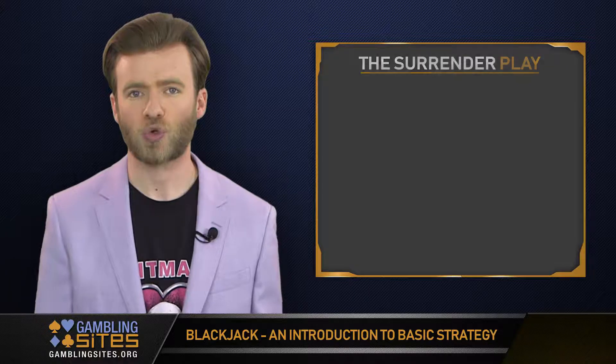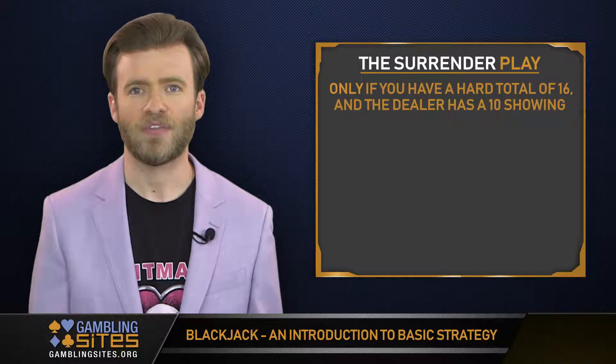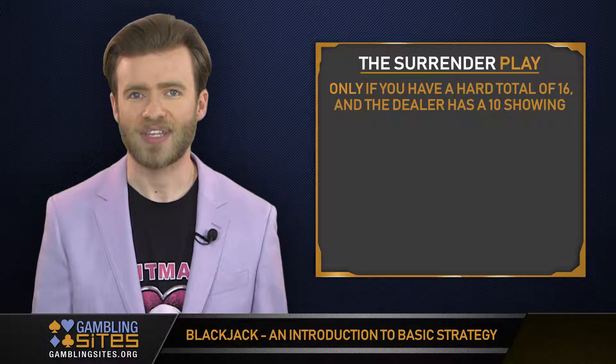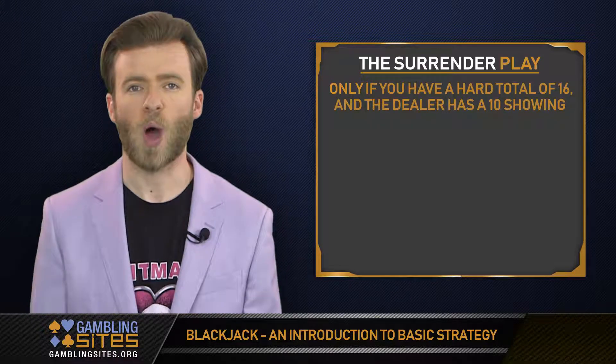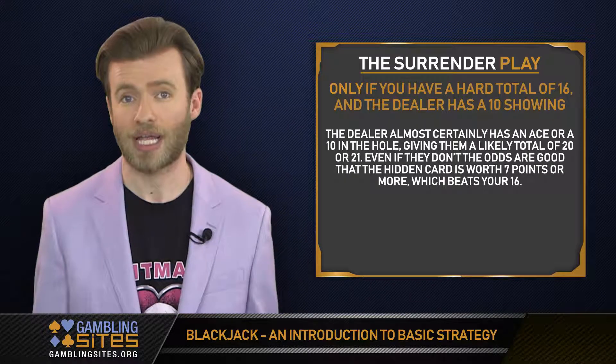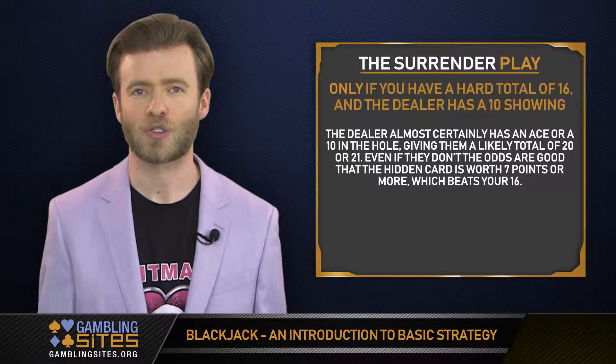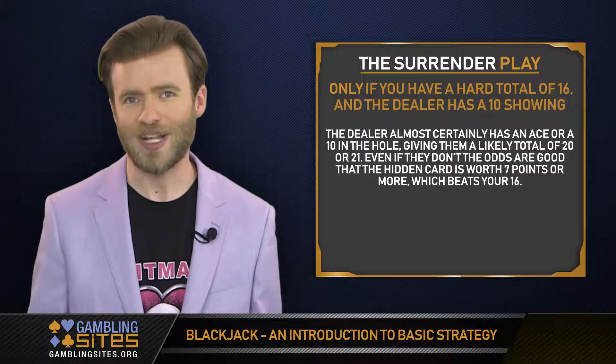Second, the surrender play. You'll only surrender in one specific situation: if you have a hard total of 16 and the dealer has a 10 showing. Here's why. The dealer almost certainly has an ace or a 10 in the hole, giving them a likely total of 20 or 21. Even if they don't, the odds are good that the hidden card is worth 7 points or more, which beats your 16.